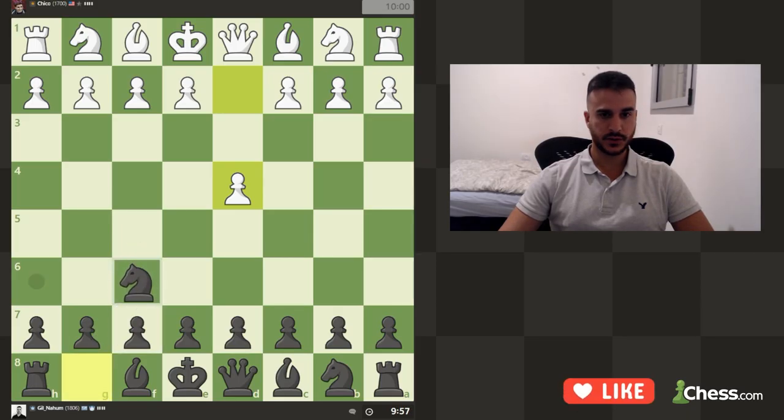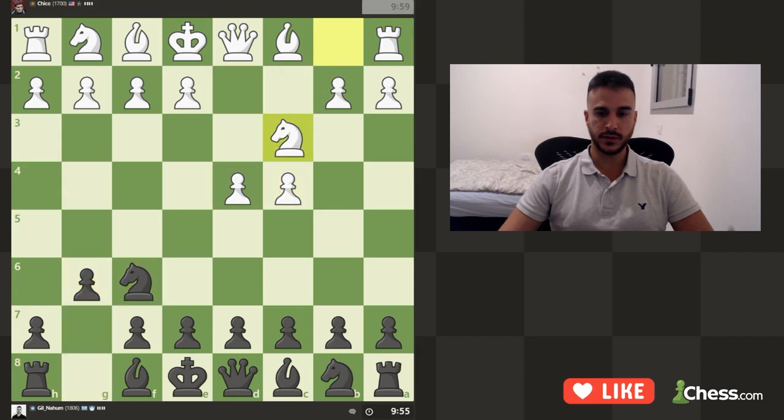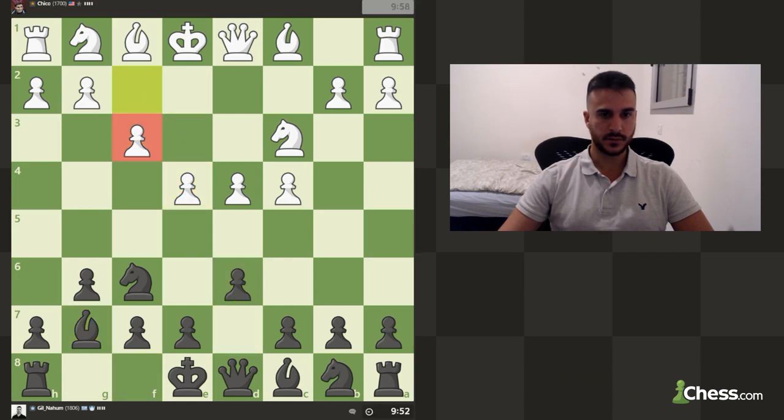Hello guys, so we are playing another match against d4. Let's go with the King's Indian Defense — we can see e4 in this position, knight f3 maybe.